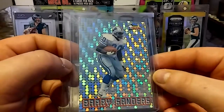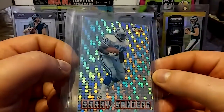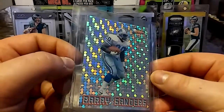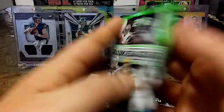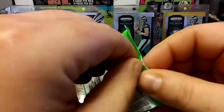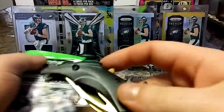Alright guys, let's get into the packs — 2016 Rookies and Stars. See if we can pull a Wentz or Zeke. I'll be cool with a Jordan Howard.